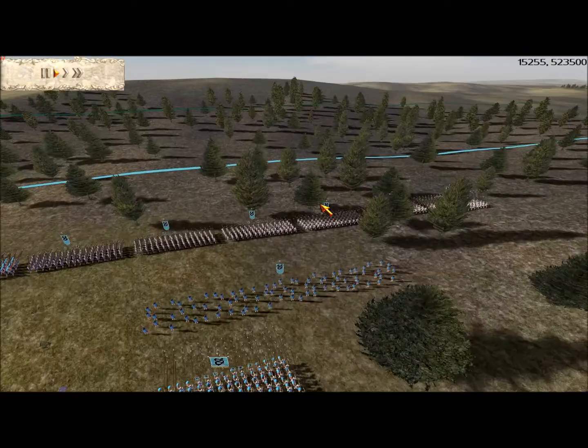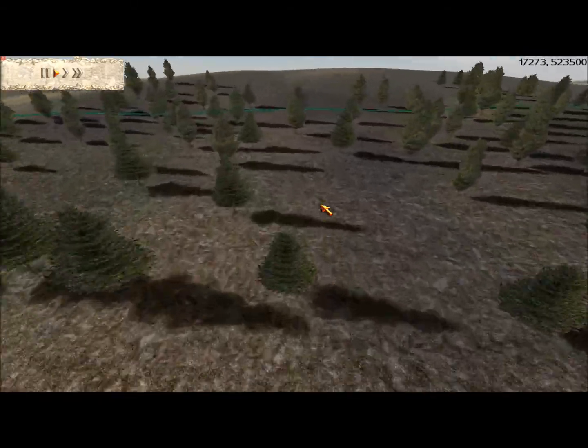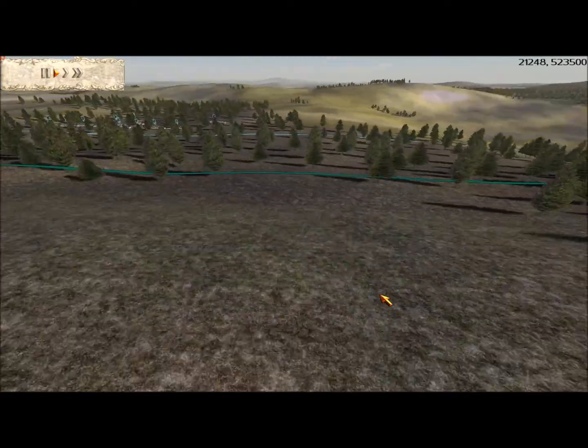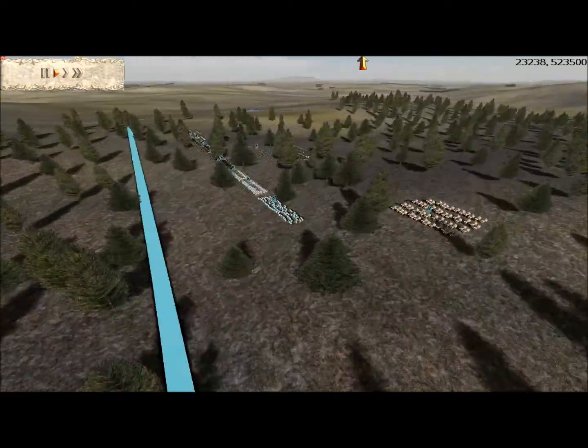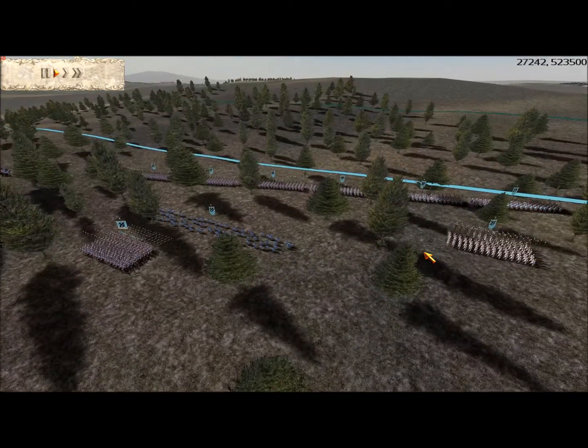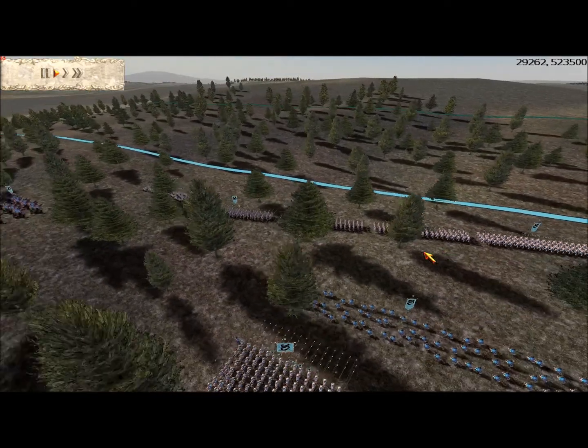I never usually play this map, so I didn't realise that I hosted it so the other team would get a hill advantage. For me this fight is going to be an uphill fight the entire time, which I wasn't too keen on to start off with.